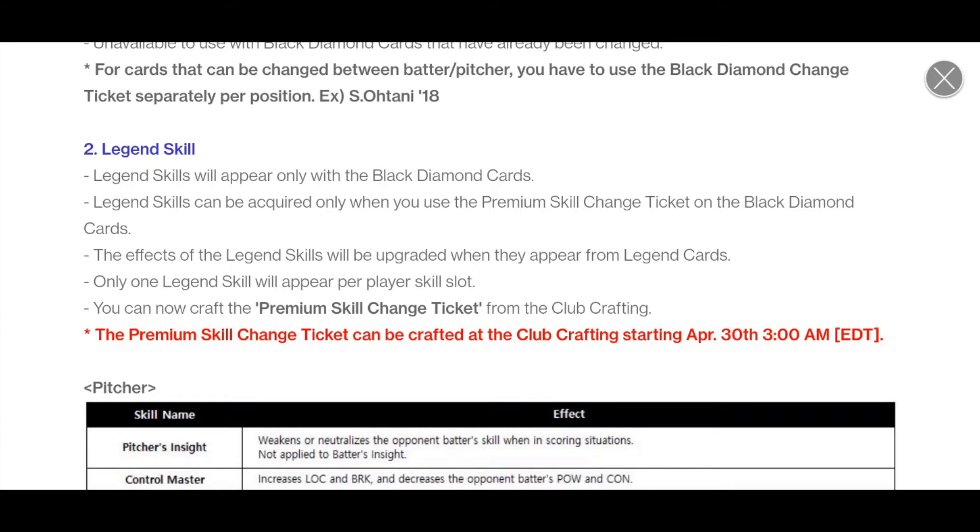You also get things called legend skills. You have to re-roll skill sets to get these once you take them to black diamond. They can only be acquired with the premium skill change ticket. The effects of the legend skills will be upgraded when they appear from legend cards, and only one legend skill will appear per player skill slot. Another important note is that skill slots are also new. It was a big update, and it feels like they're dropping a lot of content all at once.